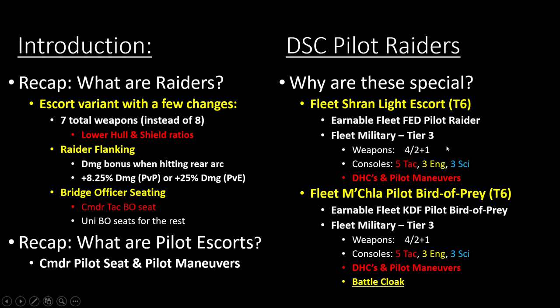It's a raider. It's got one less weapon — four weapons at the front with two in the back plus the experimental, so seven weapons in total — with five tactical, three science, which is pretty typical for a lot of raiders in the game. It also has pilot maneuvers. The Bird of Prey is what the KDF calls a raider, which basically just has a battle cloak added. All Birds of Prey have battle cloaks.